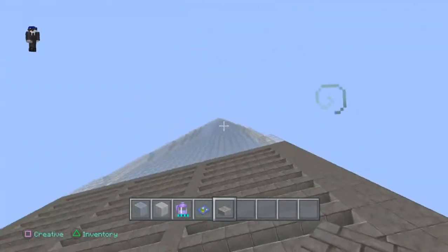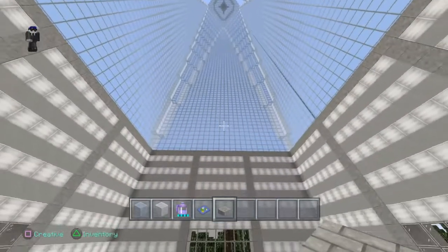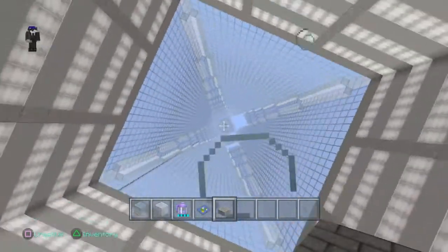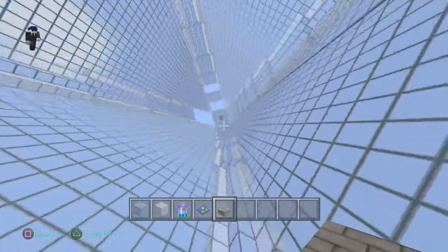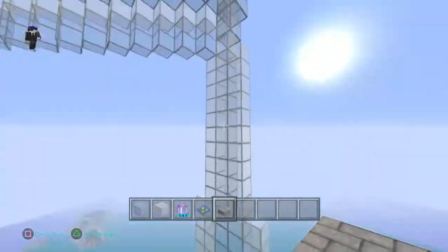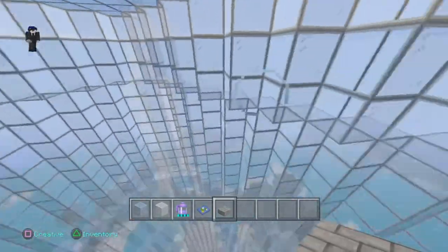As you guys can see here, this is the building. Maybe you guys can guess what it is. This is the inside so far — this is going to be the lobby area. We're going to have, on the top, right up here, and then once done, you can get to see the great view.